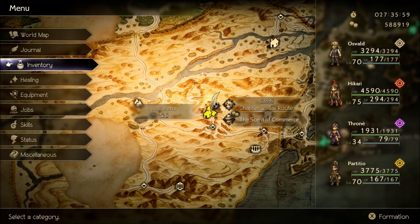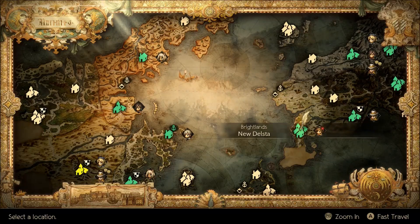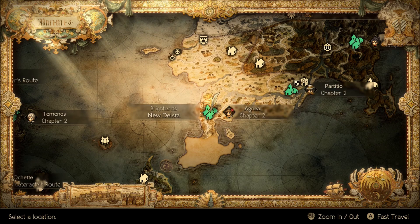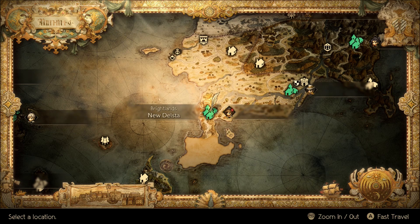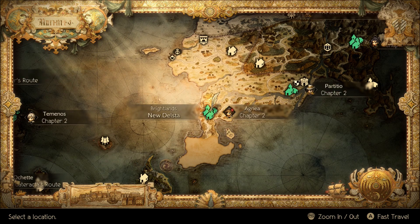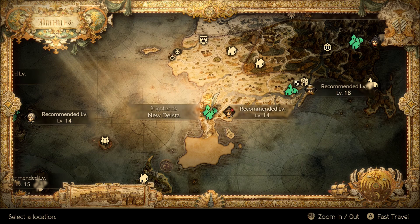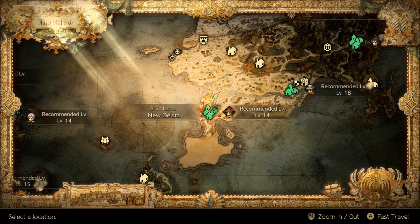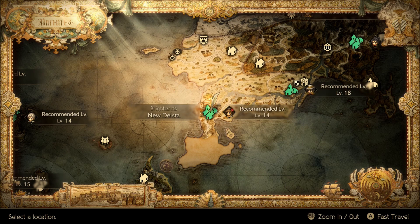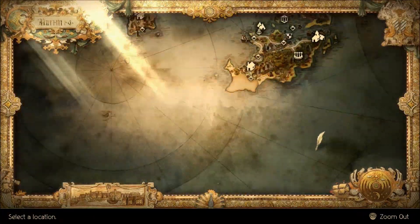The Victory Ring is located in New Delsta. Go into the northern portion of town — the back streets — and find the short side quest called 'A Gambling Man.' Talk to the woman whose husband is a gambler, then go into the gaming room and scrutinize the dealer, who reveals they're cheating. Report back to the woman and she'll give you the Victory Ring, which is a very important item for this setup.